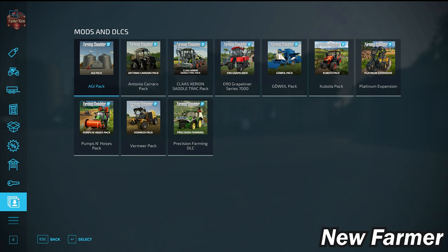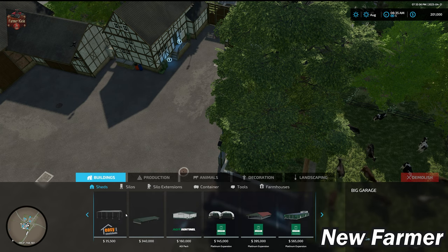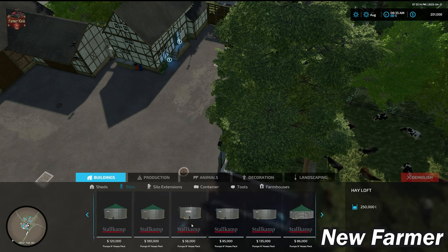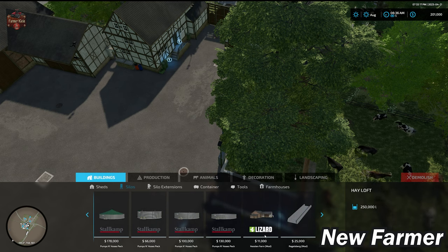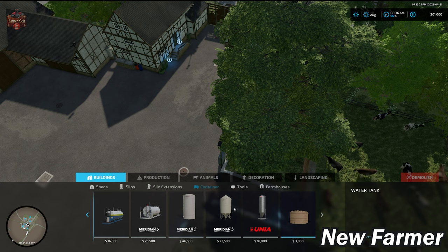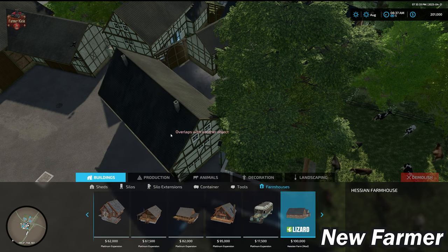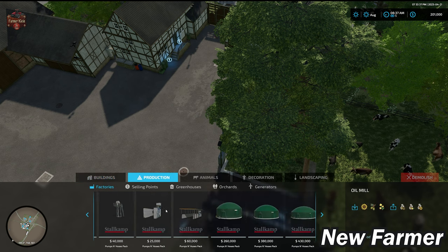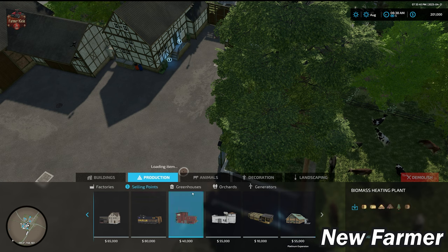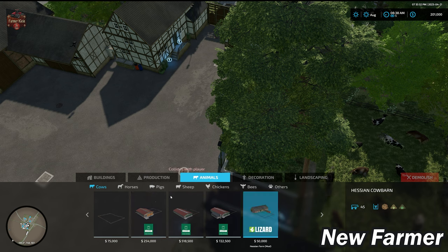This map does not have any custom vehicles or implements. In build mode, with the added mods, we have the small garage, and under silos we see some farm mod items and a custom Reggelsberg bunker silo. Under tools we have the small garage with workshop, the Hessen Farm farmhouse, and some modded productions. There are no modded sell points, greenhouses, orchards, or generators. The Hessen Farm mod includes some custom animal pens.